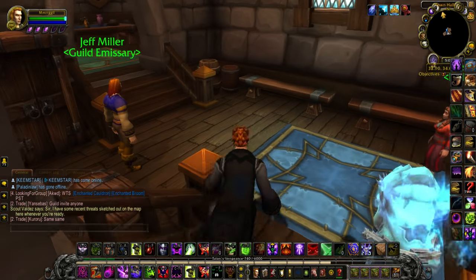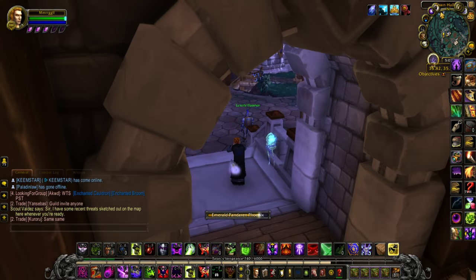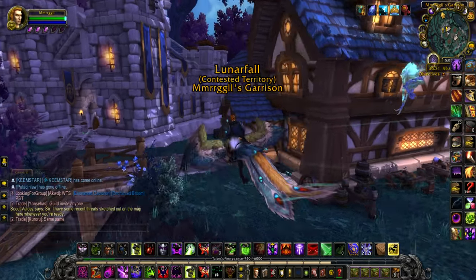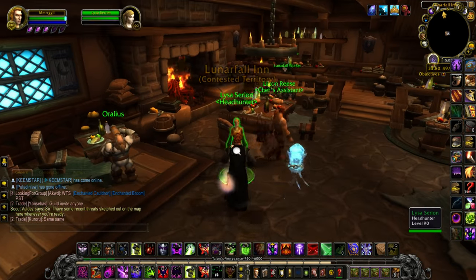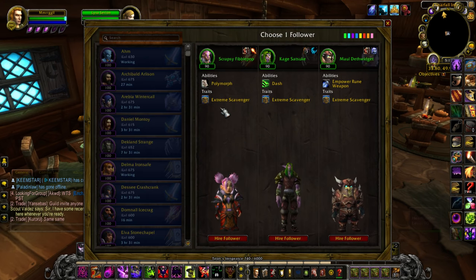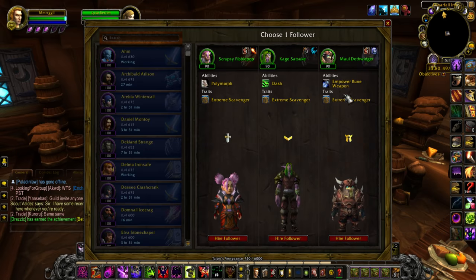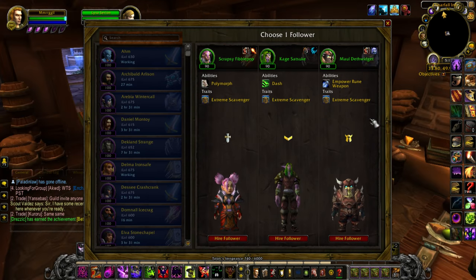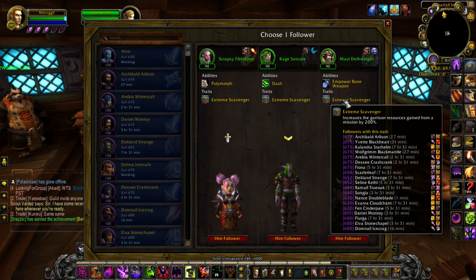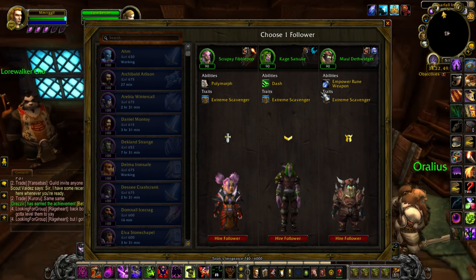Let me show you what the Lunarfall Inn does. You go inside and you can recruit a follower — you walk in, talk to a lady inside, and say you're looking for a follower with a specific trait. You just say you want somebody with Extreme Scavenger, and she'll give you options with Extreme Scavenger. It's once per week, but you can stack these up, and eventually you'll have max Extreme Scavenger followers, so you'll get more resources.